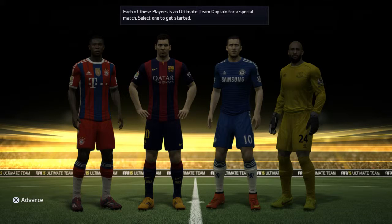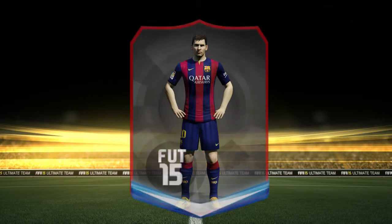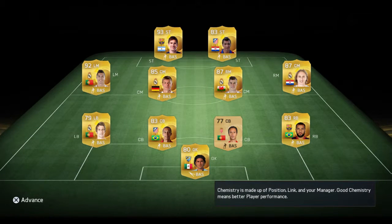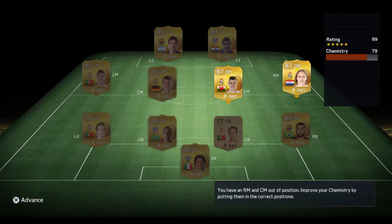Let's do this. Click one of these players. What am I doing? I'm going to pick Messi. I don't know what I'm doing right now. Skipping this — I don't care what you have to say. Oh, is it going to make me go through like a tutorial? Yeah, I know how chemistry works.